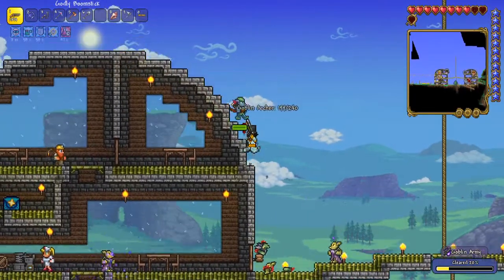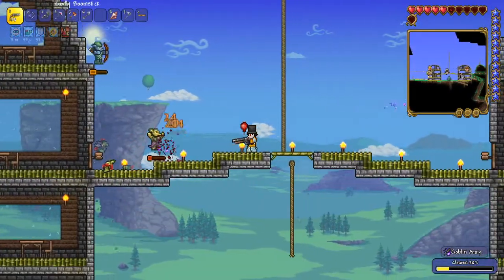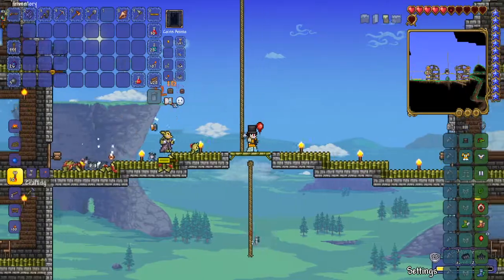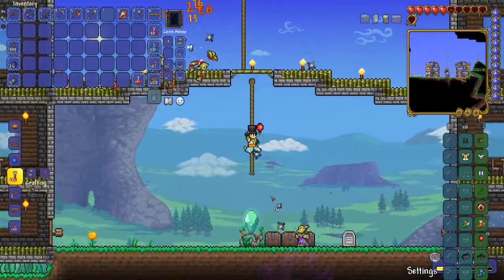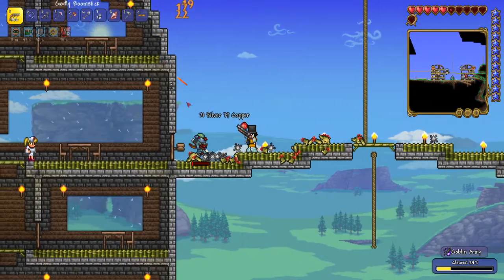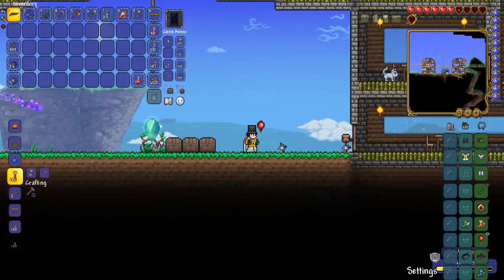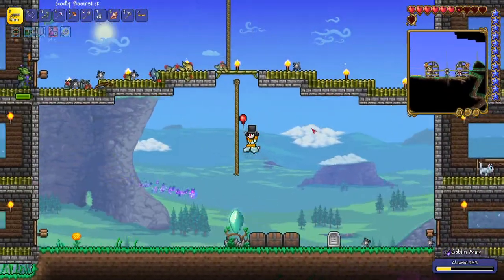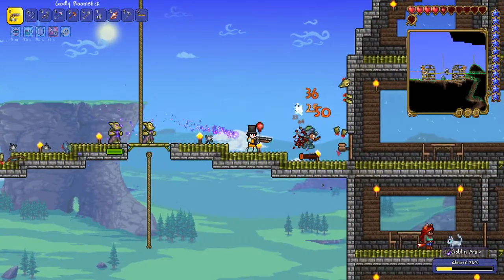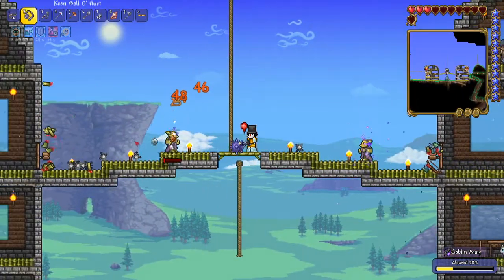I wonder if these spikey balls can be made into anything new — nope, just spiky balls, same old thing. Anyway, this is going good. I'm at 24% done with the event, which is a lot better than I expected at this point. I expected it to be a bit harder. I don't know why, but this boomstick is really helping out, because if I did not have it I know I would be struggling a lot.